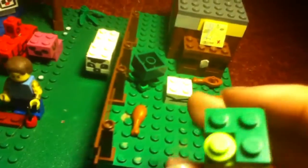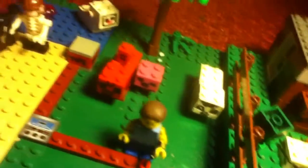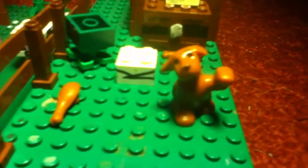Over here we have a block of grass — it's quite nice. Just put them right back down there. Here we have a dog. I just used a Lego dog; I'm not sure what set I got it from. I also have two pieces of meat and a crafting table.